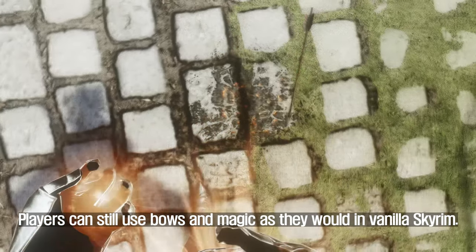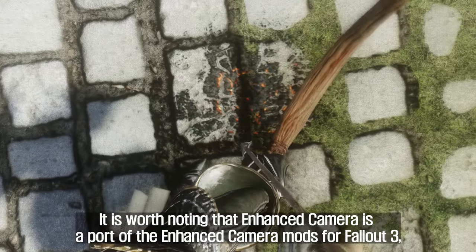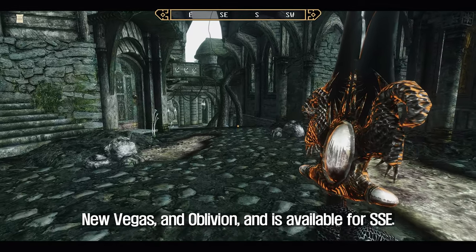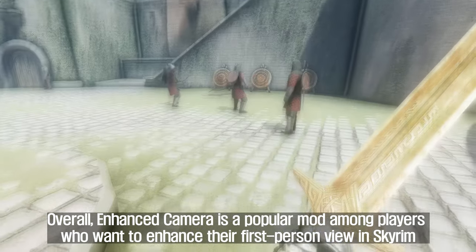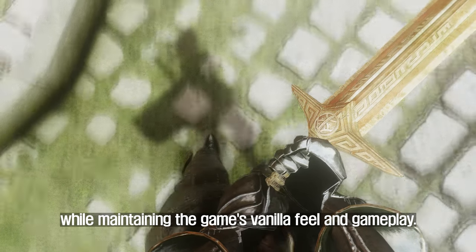Players can still use bows and magic as they would in vanilla Skyrim. It is worth noting that Enhanced Camera is a port of the Enhanced Camera mods for Fallout 3, New Vegas, and Oblivion, and is available for SSE. Enhanced Camera is a popular mod among players who want to enhance their first-person view in Skyrim while maintaining the game's vanilla feel and gameplay.